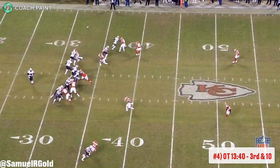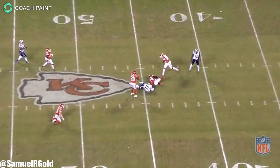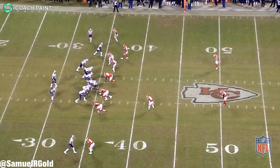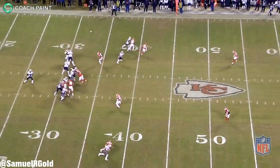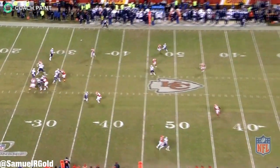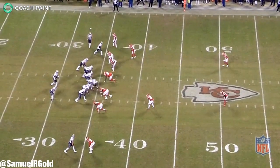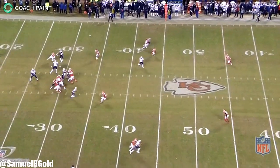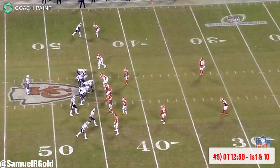Brady and McDaniels used their pre-snap understanding of the Chiefs defense to help convert on these third downs. Once again the Chiefs stuck to man coverage while the Patriots used that same short motion to give receivers a free release. With two deep safeties, the Chiefs were actually in cover two on this play. After the snap there was a clear miscommunication between the Chiefs cornerbacks — both defenders thought they were responsible for Philip Dorsett, leaving Edelman wide open for a 20-yard gain. Keep this miscommunication in mind, as it was triggered by Edelman's short motion and plays a big factor later in the drive.